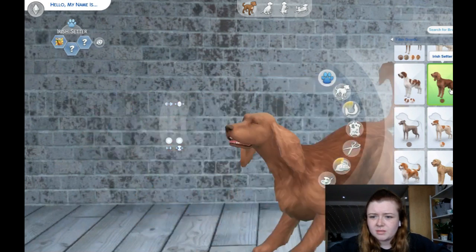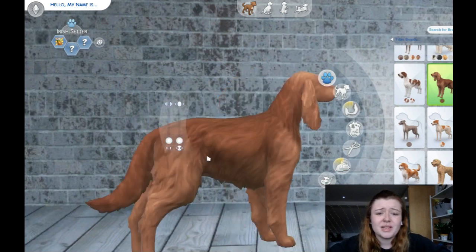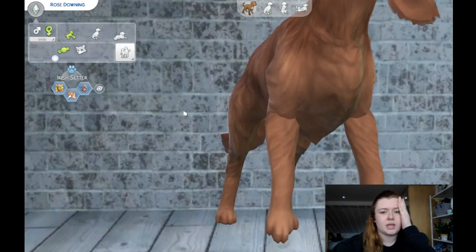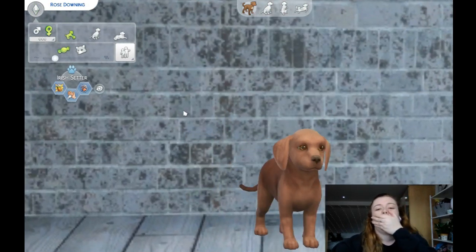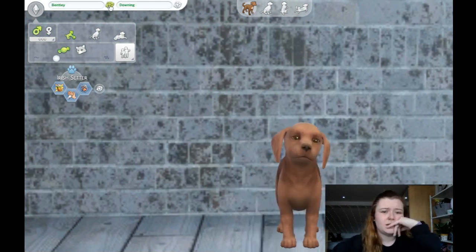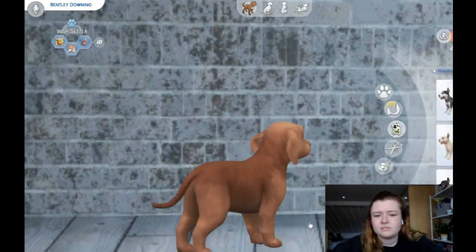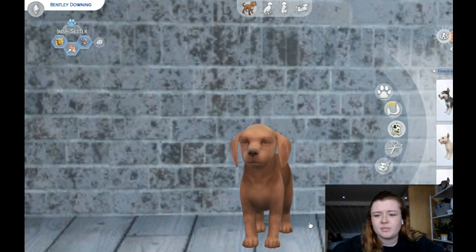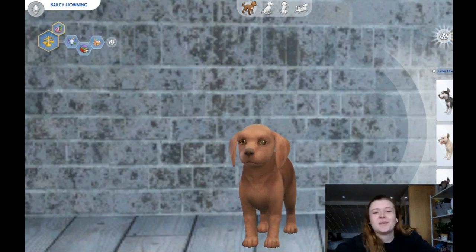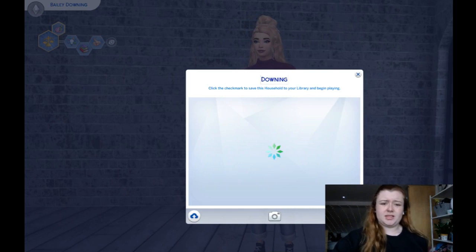I'm going to give her an Irish Red Setter — well, technically Irish. I just love Red Setters and just look at him, he's such a good boy! Wait — are we going male or female? Oh my god, I'm going to make him a puppy. Look at his eyes! I am happier than I can even stand looking at his little face. Okay, I'm going to stop now. All right, there we are — the Downing household, tada!